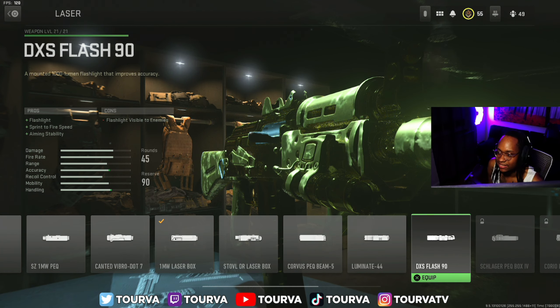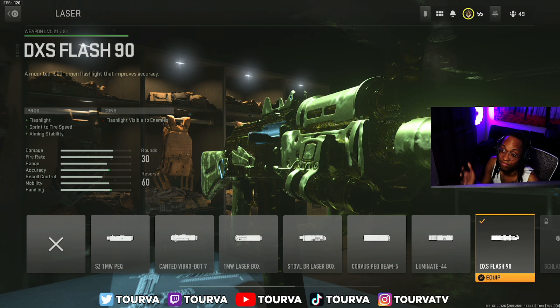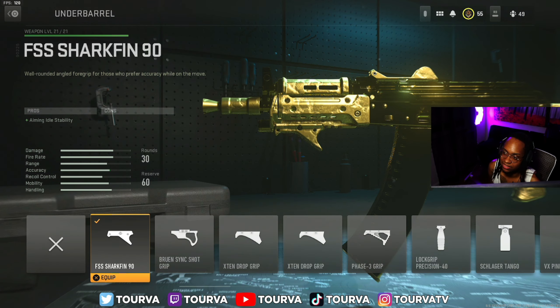For the next thing, we got the DXS Flash 90. Put on a DXS Flash 90. You get aim stability and sprint to fire speed. It'll help you when it comes to rushing and make this gun feel a little bit faster — more like a submachine gun. Throw on the Flash laser. For the underbarrel, we got the FSS Shark Fin 90. It gives you aim idle stability. Throw this thing on and let me know what y'all think.